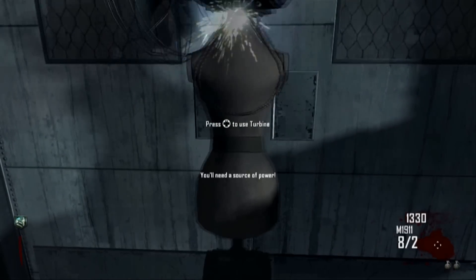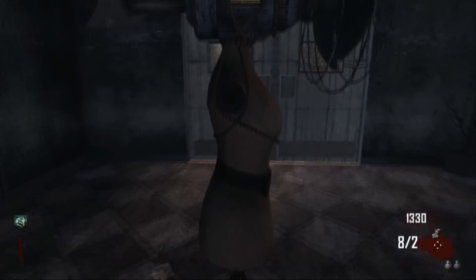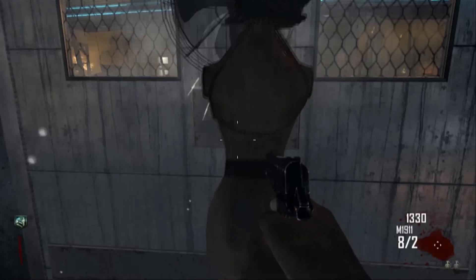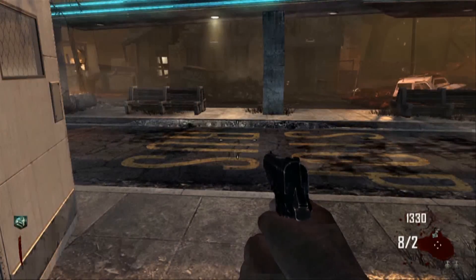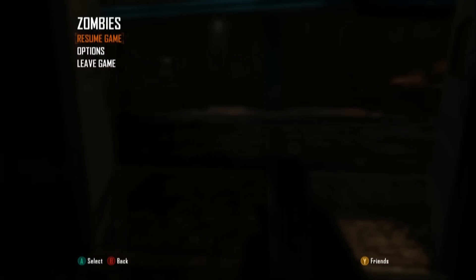And then you can use the turbine to open this door here, and this one as well. And after you've done that, you're going to want to head over to the farm where Double Tap is. So I will be back really quickly when I am at the farm.